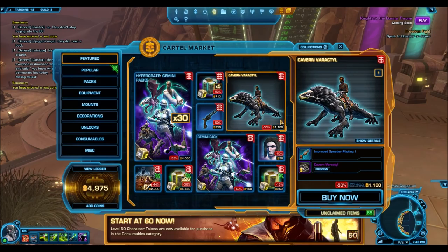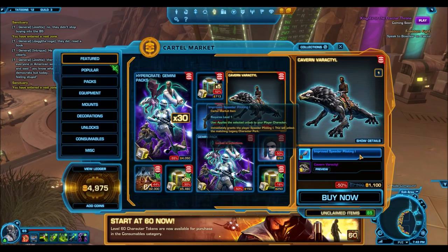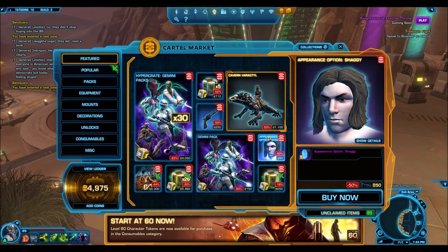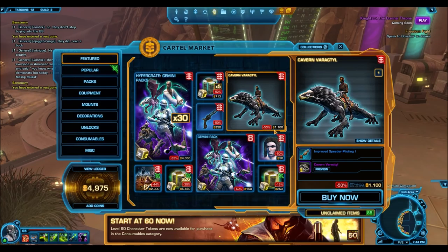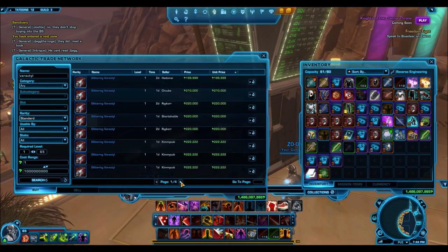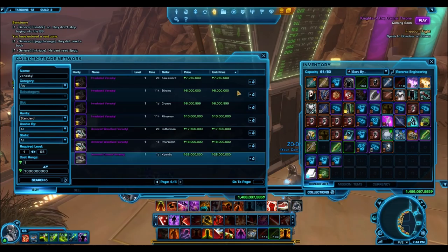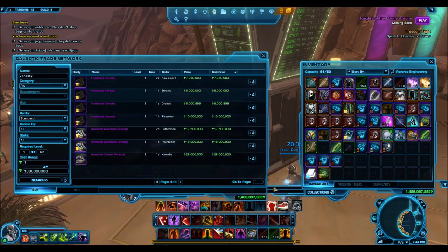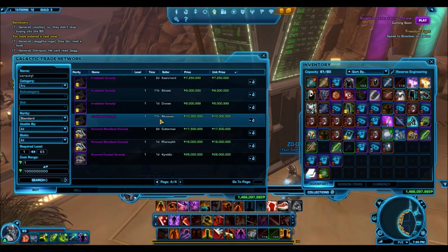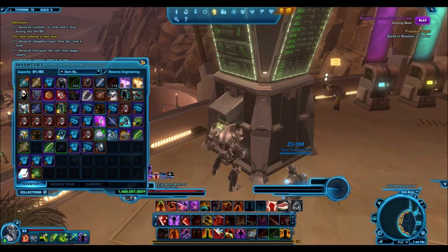Aside from that, the Cavern Varactyl is 50% off as well, but at 1,100 cartel coins I still don't think it's worth it. Varactyls are old news — they were big back when the bounty packs first released as one of the first beast mounts, but nowadays you don't really see anyone riding one. On the GTN it's listed around 7 million credits, though grassland varactyls used to be cheaper. Overall I don't think it's really worth it, so I would stay away.